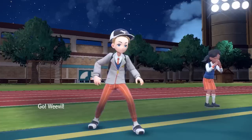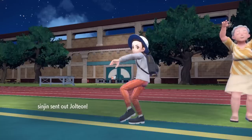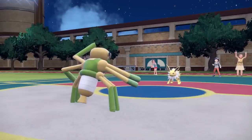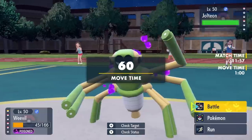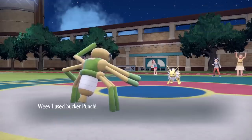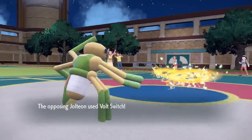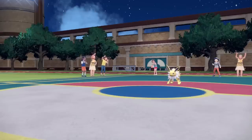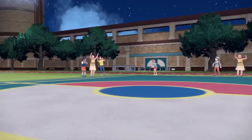On the empty battlefield I bring in Spidops — seems like the safest option. The opponent switches in Jolteon, so I can't set sticky web now. I know it'll knock me out easily, but I get a nice sucker punch in for chip damage first. If it was a focus sash, that sash is now broken. The volt switch does take care of me, which is fine — being knocked out by volt switch means the opponent has to choose their switch-in and I can make a better matchup.